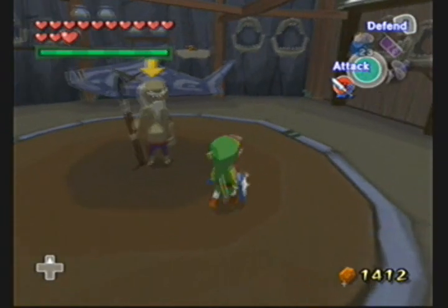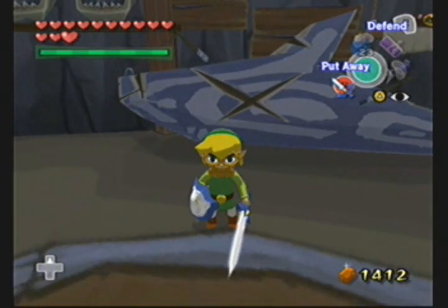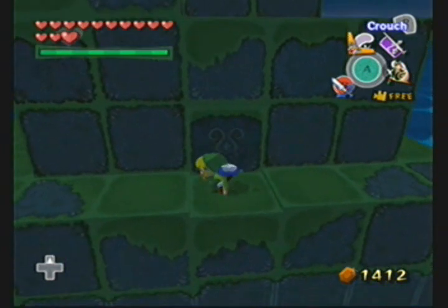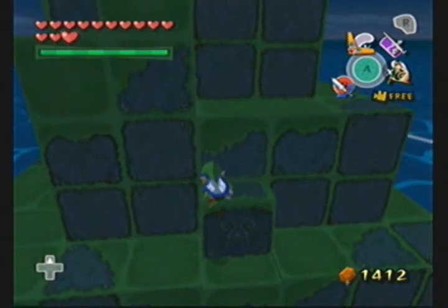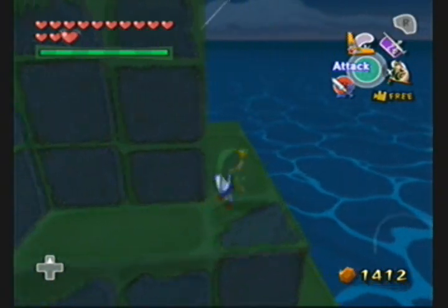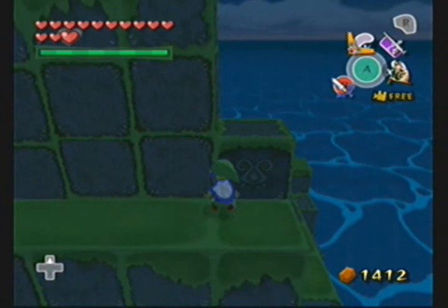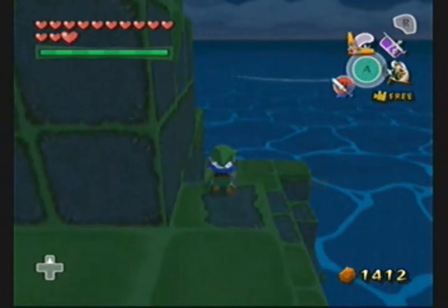Let me just worry about getting some more provisions later. But for right now, we're here on Angler Island. Of course we're going to be here on Angler Island, because there's a heart piece here. What we need to do is move this block around so we could actually push this block off. Push it off — there we go.